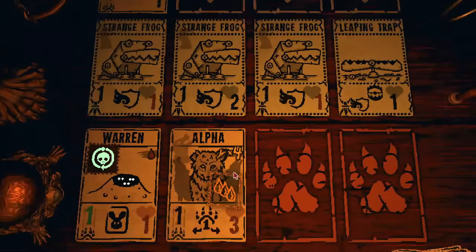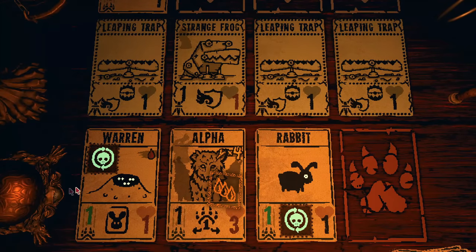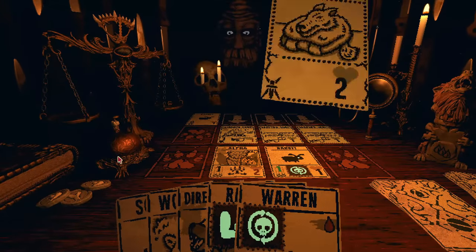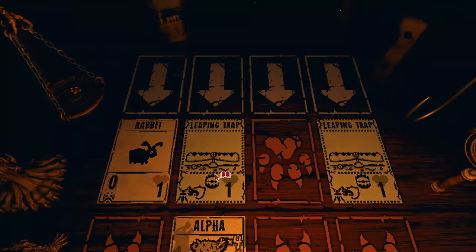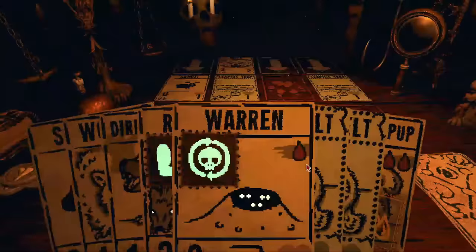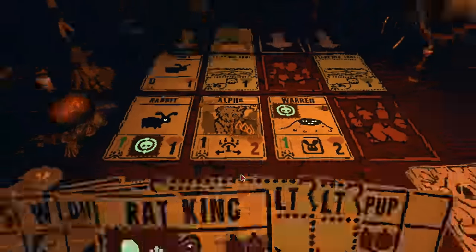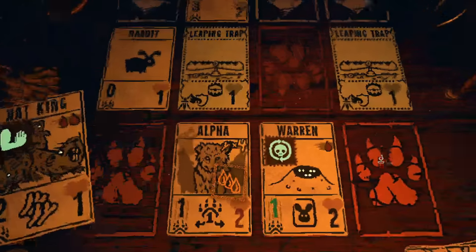Direwolf pup — that's cool, except he's gonna die. We'll just hold on to that. Rat King — sure, whatever, why not? So now that Warren's back in our hand, when I summon that we can create another unkillable rabbit. I just have pretty much everything at this point. Rabbit. Rabbit. Rabbit. Rabbit. Rabbit. Rat. Rabbit.